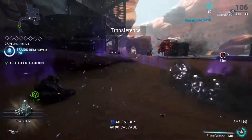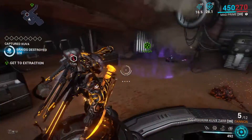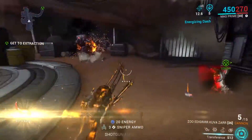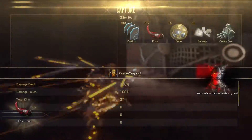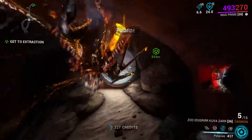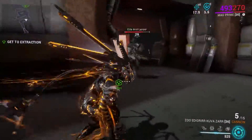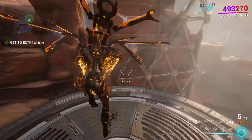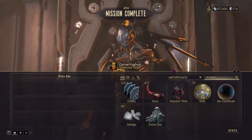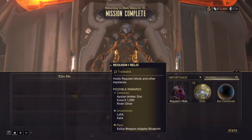You need to do this a total of four times in either Kuva flood or Kuva siphon — they're both the same. Once you've done the fourth one you'll get some Kuva from it, and then once you finish the mission you'll find out if you get a relic or not. I was lucky enough to get a Requiem relic from the Kuva siphon. Because it's only a chance, it's not guaranteed.